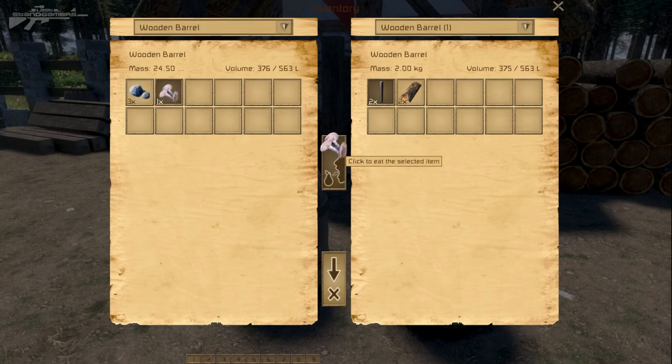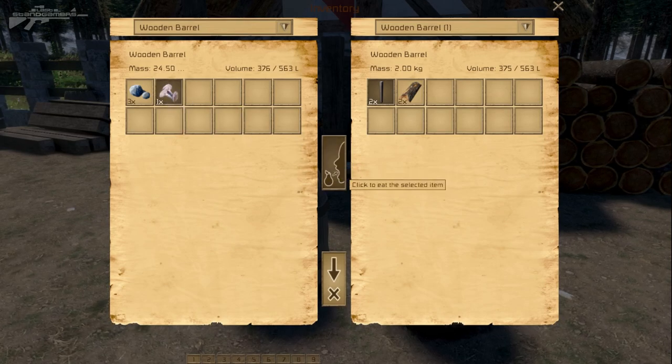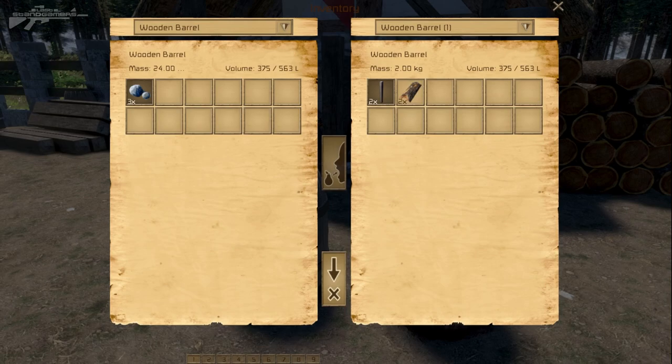You can also drag and eat the selected item. It won't let me eat it at the moment — maybe I'm not hungry or something. Click to eat the selected item. There we go, it's decided to work.